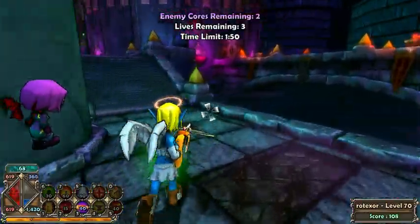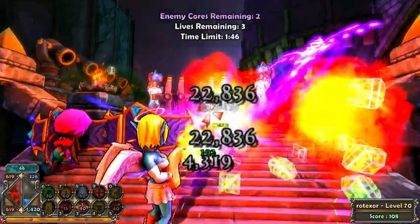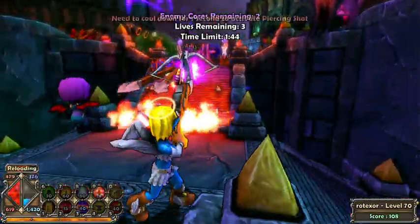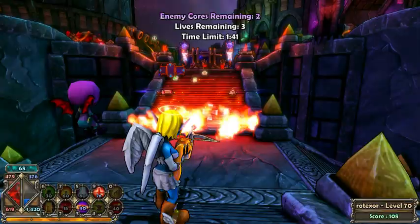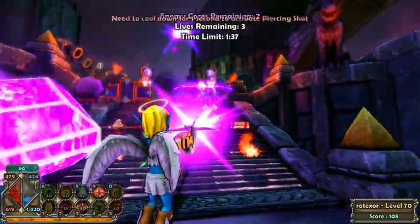Jump over the slow aura so you don't get slowed. Just run over the fire trap and shoot as much as you can. That way you won't have to worry about the fire trap the second time you jump.